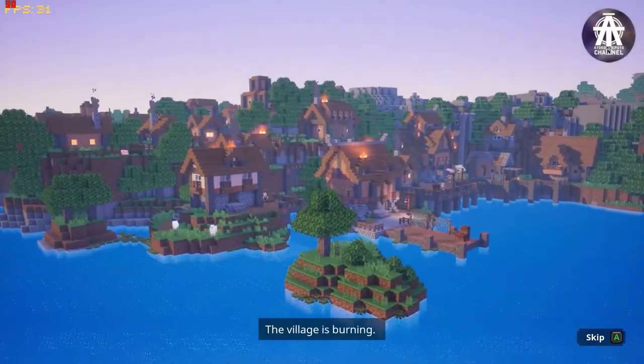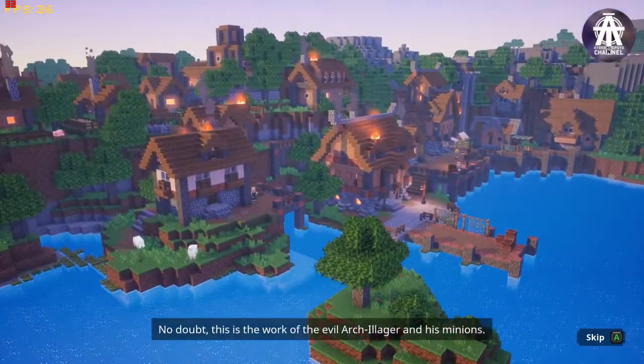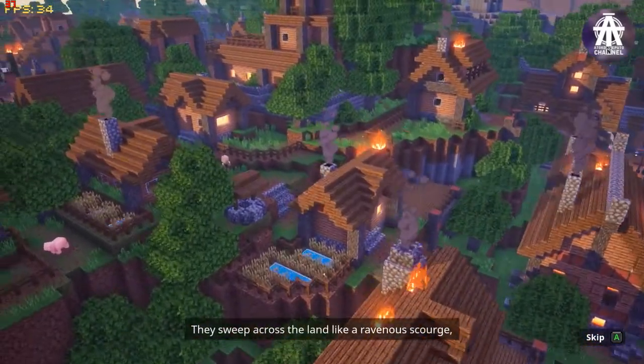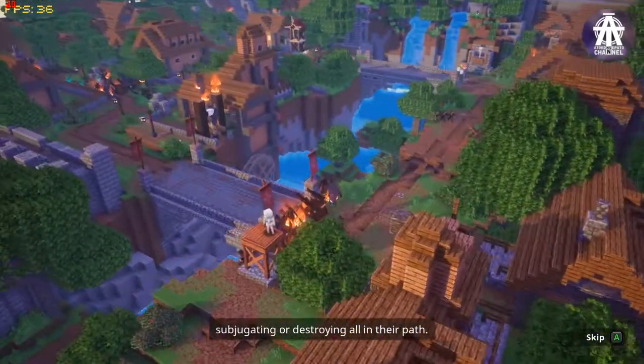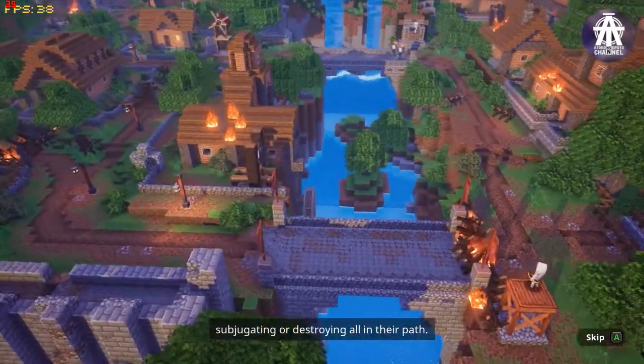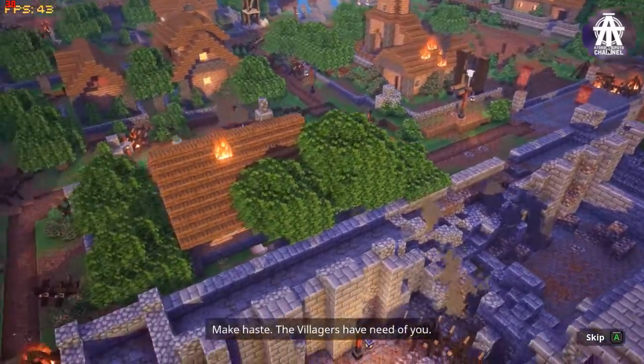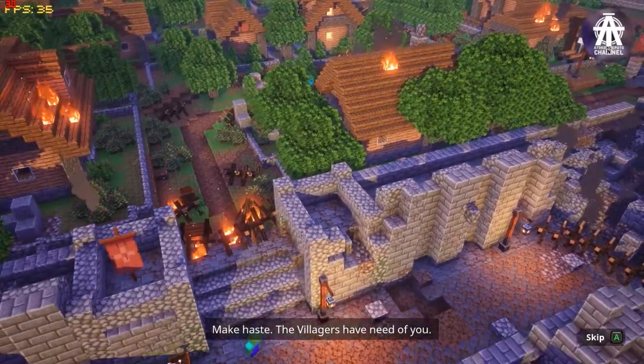The village is burning. No doubt this is the work of the evil arch illager and his minions. They sweep across the land like a ravenous scourge, subjugating or destroying all in their path. This is a time for heroes like yourself. Make haste — the villagers have need of you.